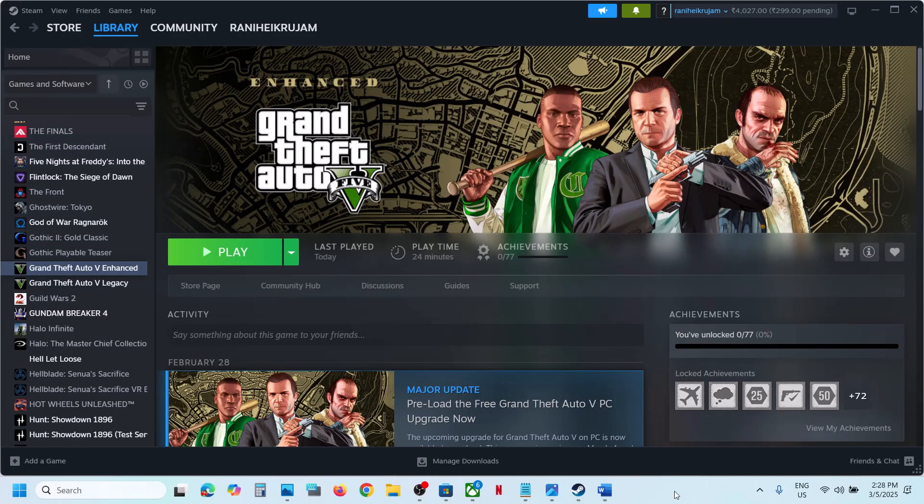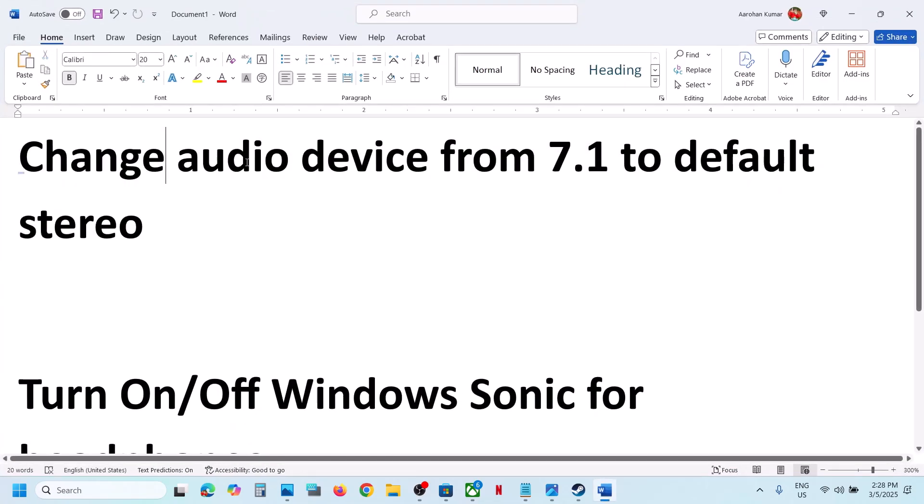Hello guys, welcome to my channel. Today in this video I'm going to show you how to fix when audio is not working with the game on your Windows computer. First of all, try to change the audio device from 7.1 or 5.1 to default stereo.